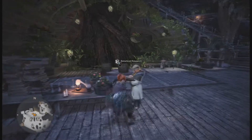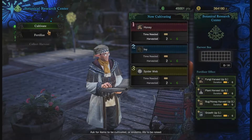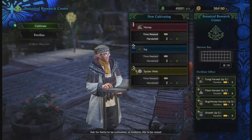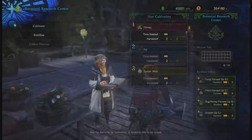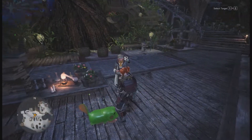Next up we have the Botanical Research Center. What this allows you to do is farm stuff that you can actually go out and gather. Right now I've got honey, ivy, and spider webs because I need more pitfall traps. You don't really need the honey for that, but it's always good to have a lot of honey. There are different quests that you can do to unlock different resources.